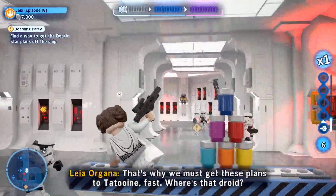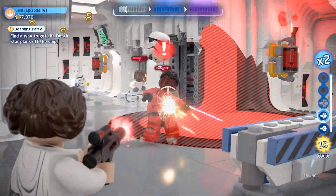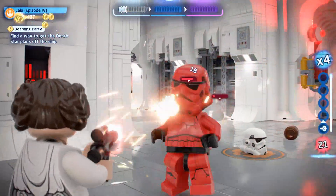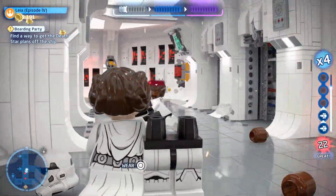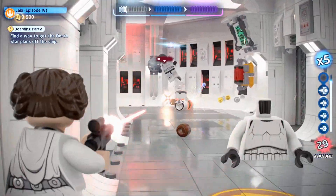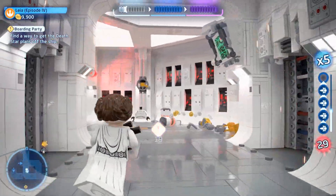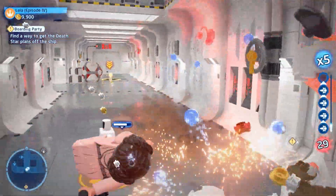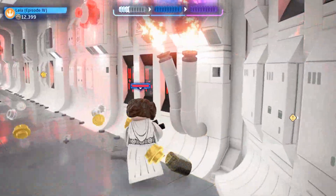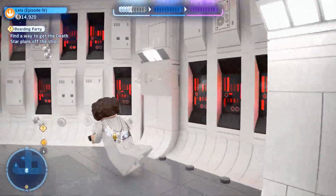We find ourselves in a blaster battle. I am really bad at blaster battles this time around. In The Force Awakens, it was easy - it sort of sucked you into behind cover and you stayed there. Here it's more open. I knock a couple of things off the shelf and they always seem to find me and knock my block off. But it's raining studs - hallelujah! Get them all quick.